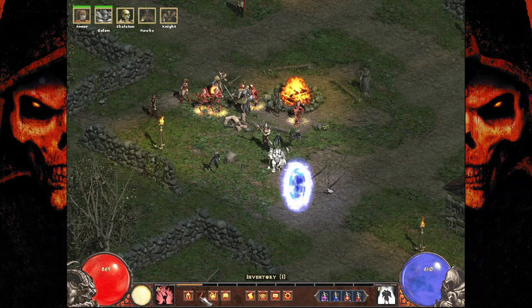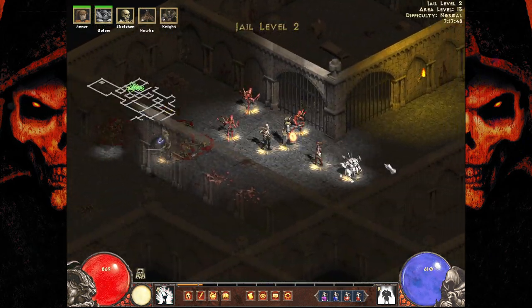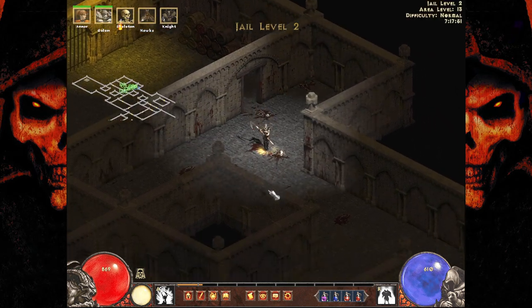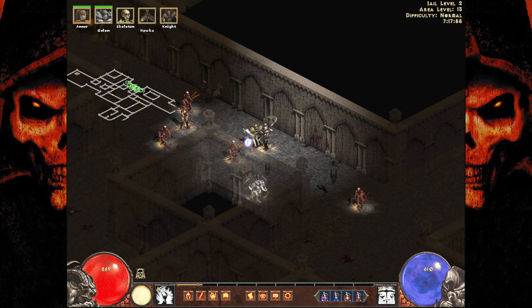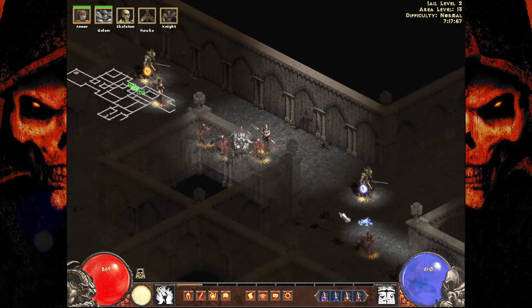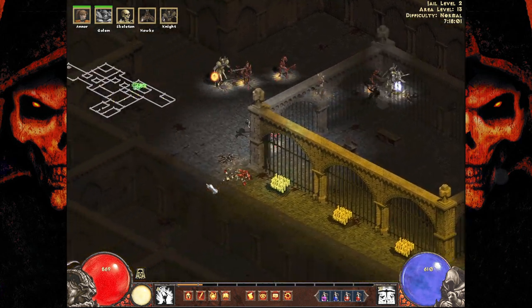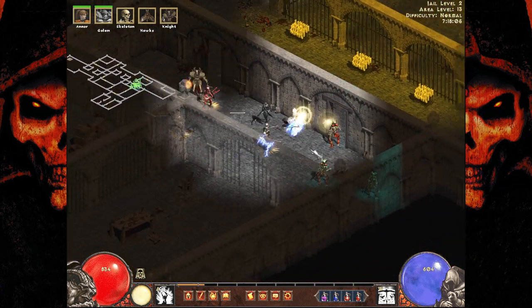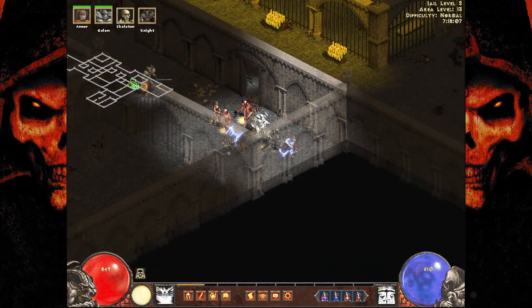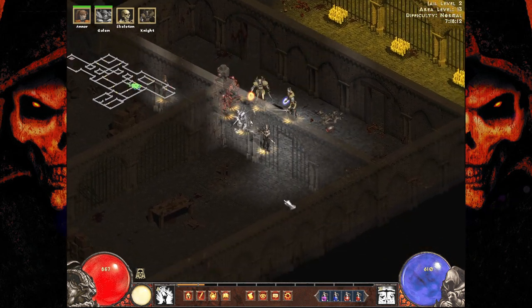A little bit more strength. Let's check our tree — oh, we're already maxed out on the tree. I'm so proud of myself, I spent my skill points. We did it. Might as well grab another hawk. I like how the iron golem requires metal on the ground to summon — it's a small thing, but a nice little touch.